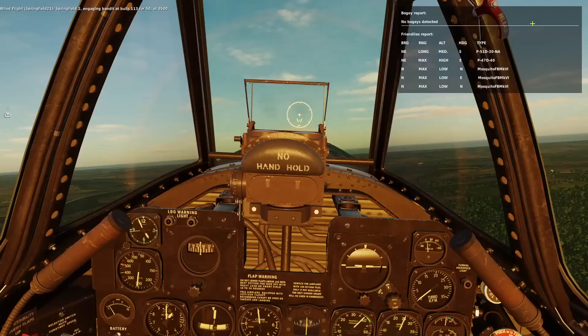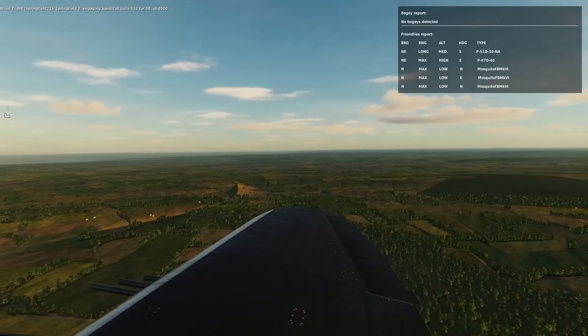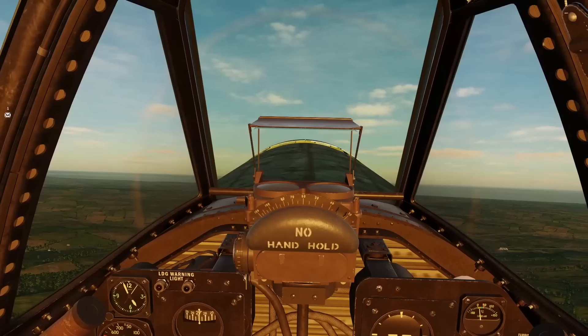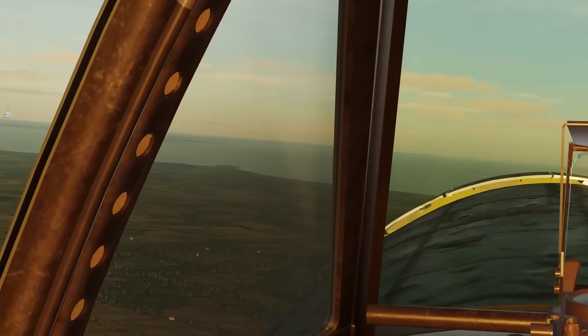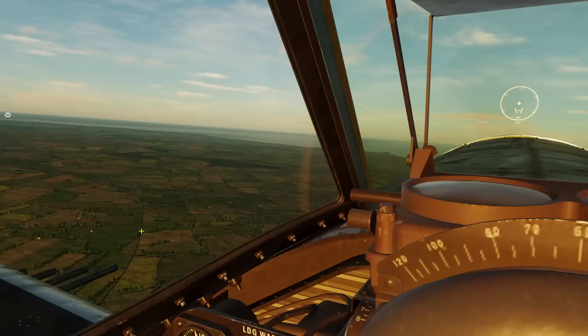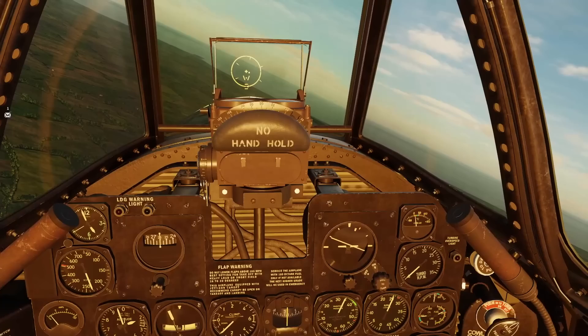No bogeys detected and we're going to start climbing up to hopefully get our targets in sight. There are those three Mosquitoes — they're north of us to the right and it looks like they're going back to base. So they either hit the target we're going to now or may have gone on an anti-shipping raid. Hopefully they hit the target we're going to now — the upside would be they knocked out some of the anti-aircraft, but the downside is they could have attracted unwanted Luftwaffe attention. There's the town — that's our target and the German forces are grouped on this side. I'm just verifying that I'm looking at the right town in the map.